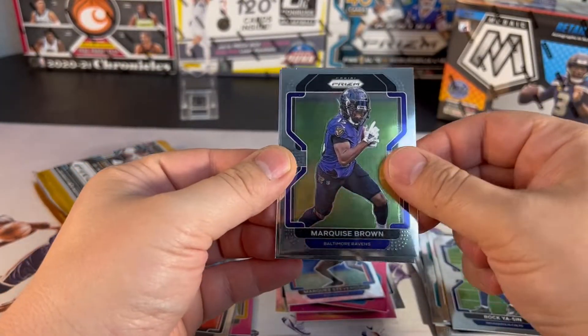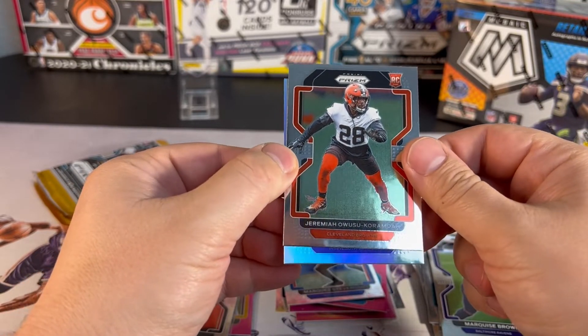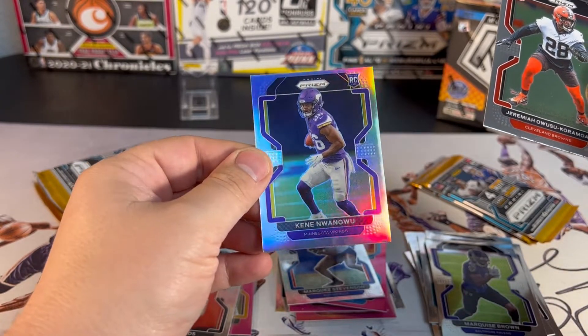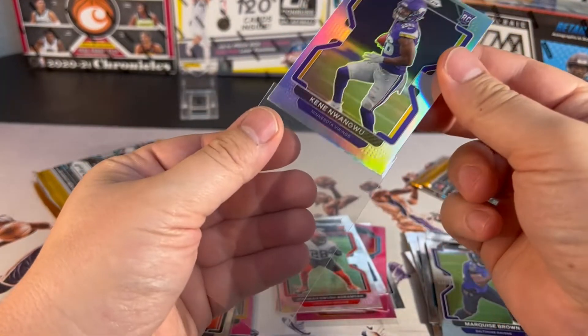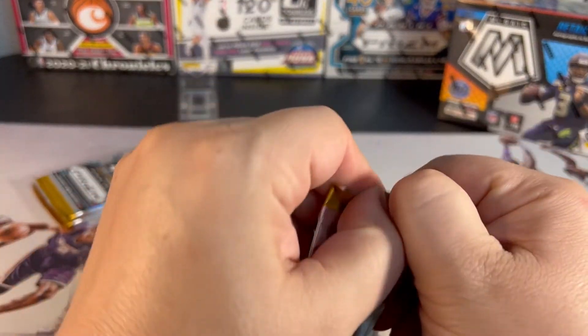Marquise Brown, there's a silver rookie from the Vikings. I'm not going to try to pronounce that one, but silver rookie there — I'll go ahead and save them up.